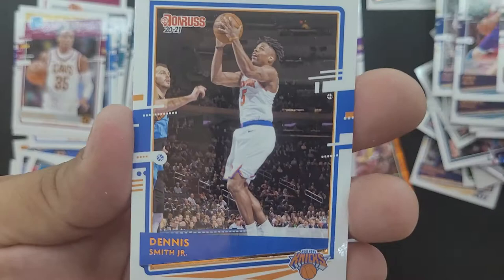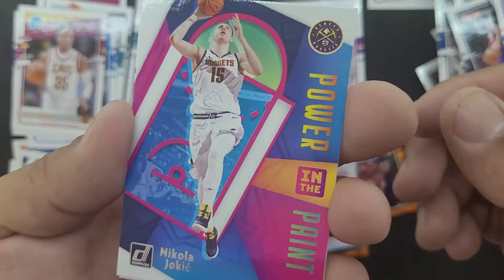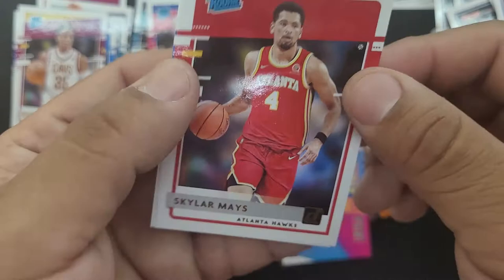We got a Trae Young, Carmelo Anthony, Dennis Smith Jr., JJ Redick, James Johnson. Power in the Paint — Nikola Jokic. Alright, the Joker — that's a nice card, kind of throwback-y, looks like a 90s card. And Skylar Mays and Saban Lee.